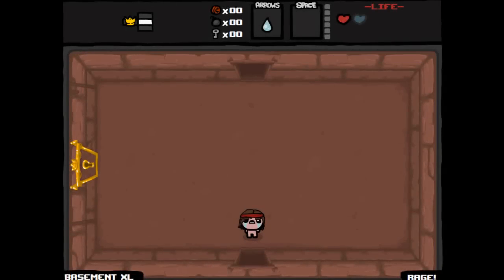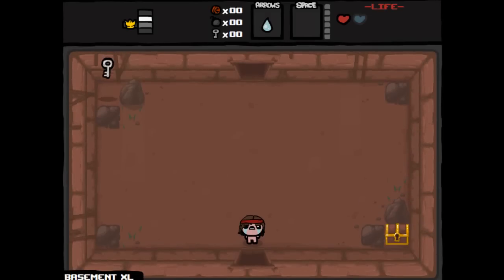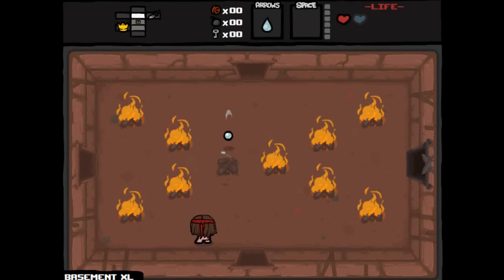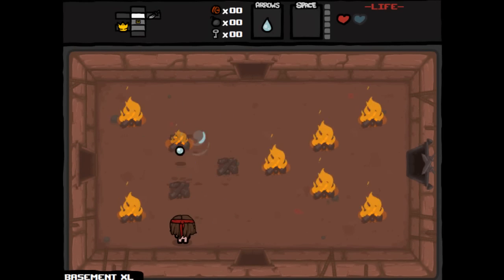Oh, we got Curse of the Labyrinth in the beginning, that really sucks. Samson starts out with Bloodlust, which means that the more we kill in a room, the more powerful we get. But we start out with only one health and one soul heart, so that kind of stinks, but we do have a pretty nice passive ability to start out with.